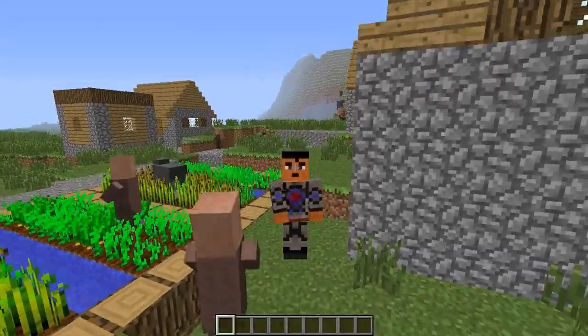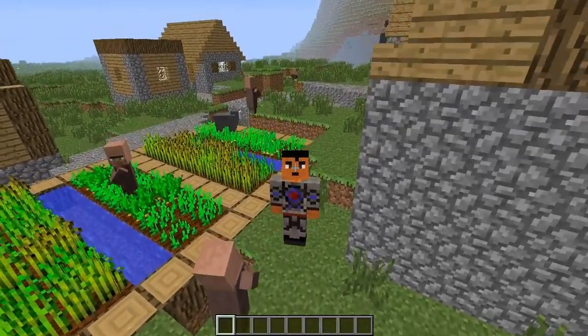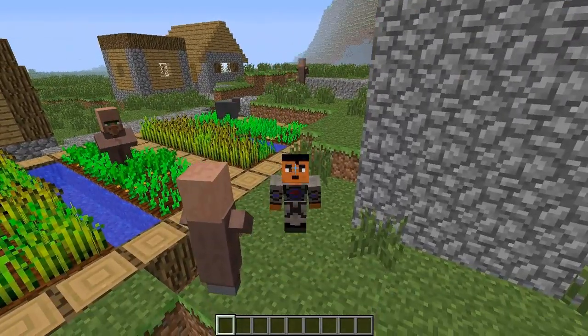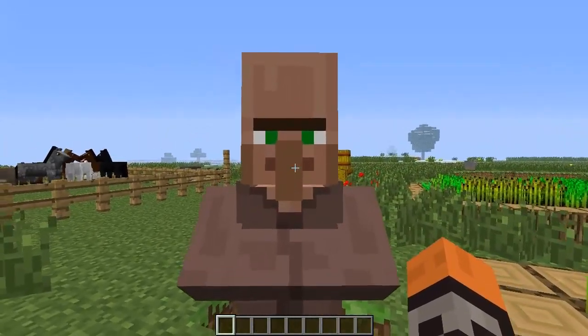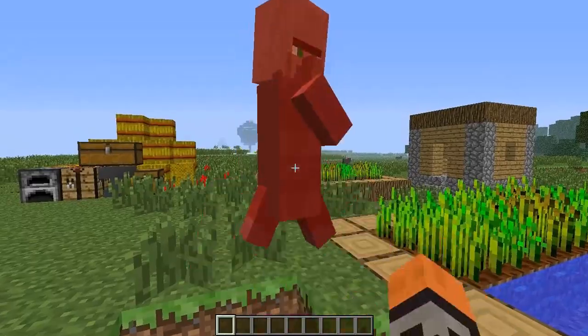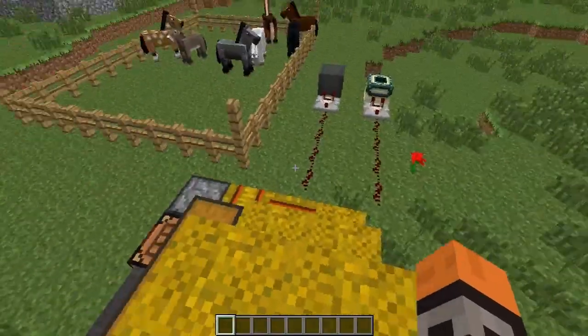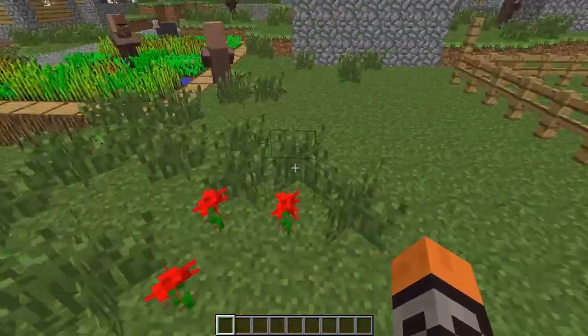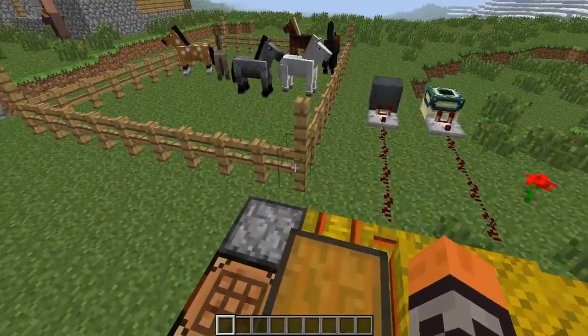Hey guys, this is Holsten, also known as Jonathan from AAA Gaming. Today I'm going to bring you a Minecraft Snapshot. This is Snapshot 13w18c, which is mostly bug fixes to the previous snapshot, but since I never reviewed the past several snapshots, this might be a triple feature.